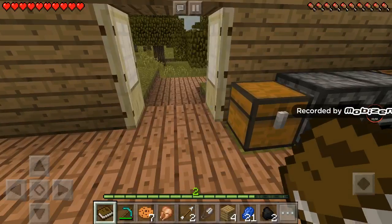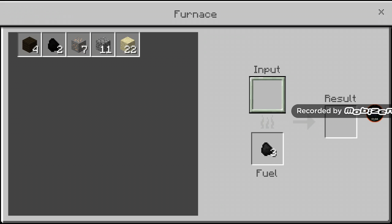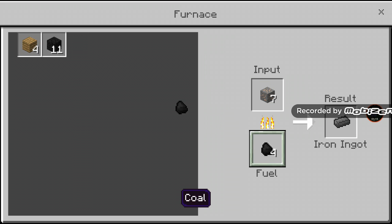Killing mobs gets me experience. What's my furnace right now? Perfect - show me some experience. Nothing in here, but there's about to be. And there's going to be some sand in here. I'll just add some more coal to this furnace.